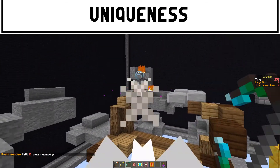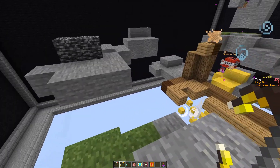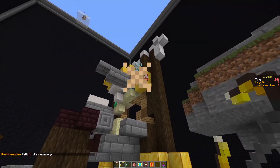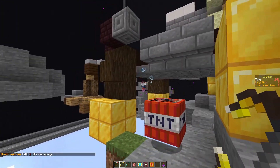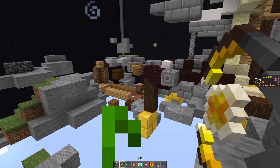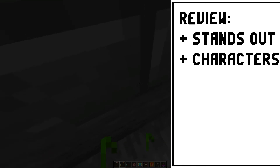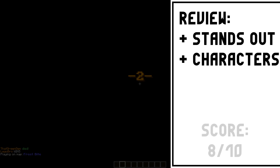Dual TNT is a fairly old map, so comparing it to the maps made around the same time it was released, it was pretty unique. I would go as far to say it inspired many copycat games. However, you can still see where it gets its inspiration from and how it sets itself as different from other games or maps. I also like how the classes were quite unique. So to review: it stands out as unique and the characters or classes were pretty unique. 8 out of 10.